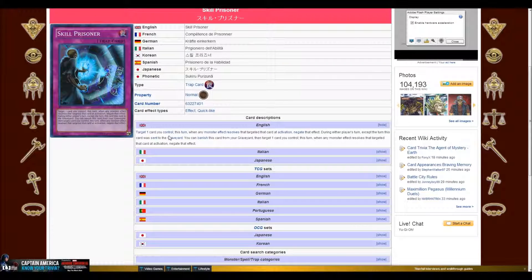Now let's start with the effect. Target one card you control. This turn, when any monster effect resolves that targeted that card at activation, negate that effect. During either player's turn, except the turn this card was sent to the graveyard, you can banish this card from your graveyard, then target one card you control. This turn, when any monster effect resolves that targeted that card at activation, negate that effect.